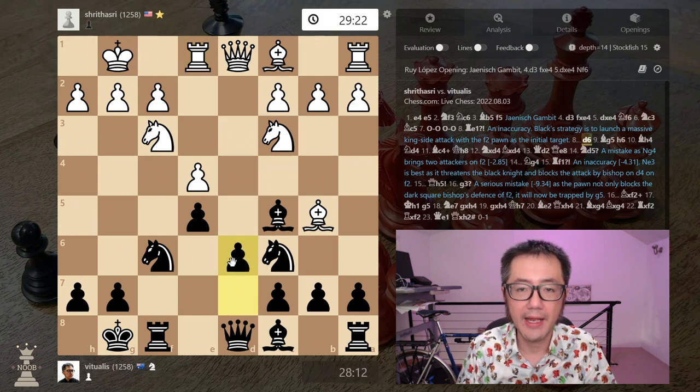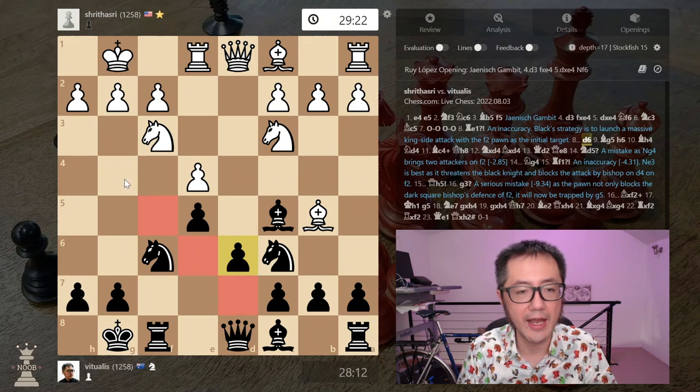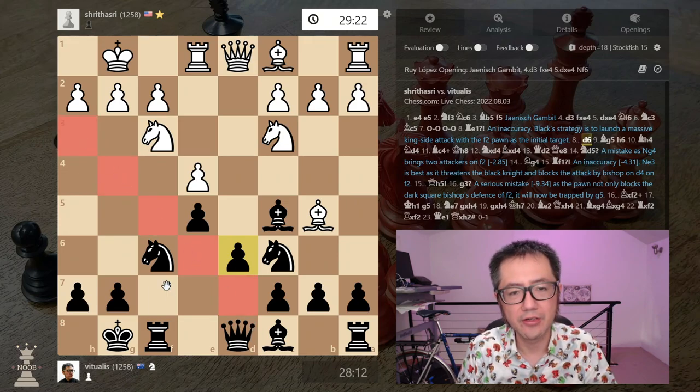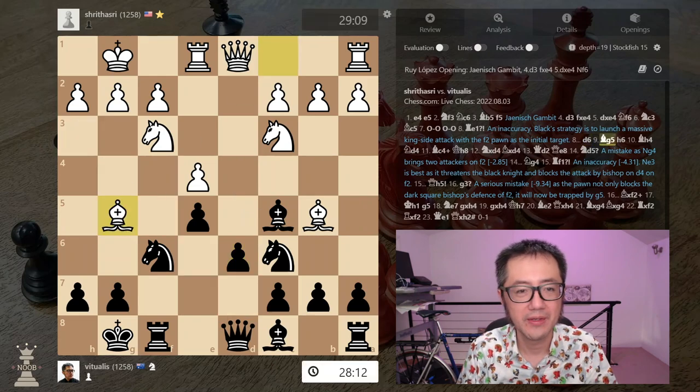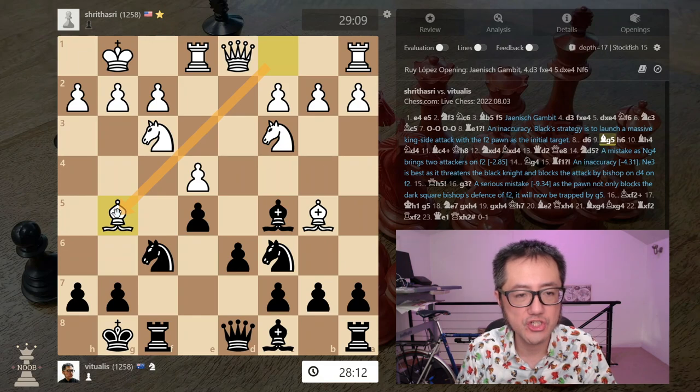I now play d6, opening up the light square diagonal for my bishop. The risk is if you launch the attack too quickly, you actually just run out of puff and then you lose. My opponent now does quite a good move: bishop to g5, pinning the knight to the queen. I need that knight as part of the attack.